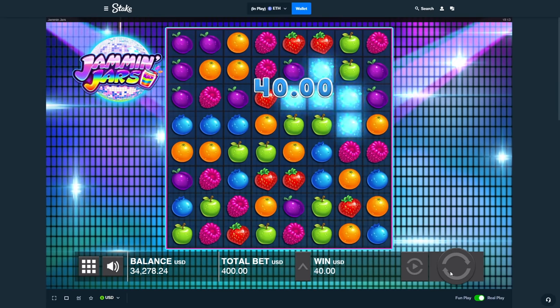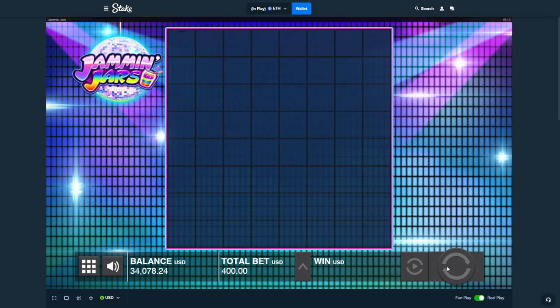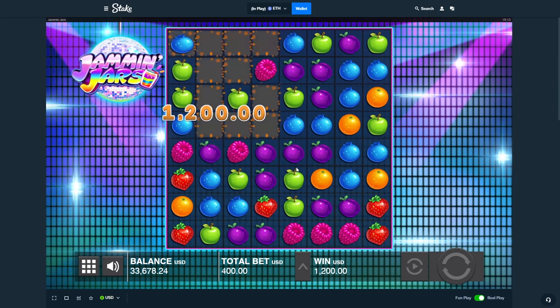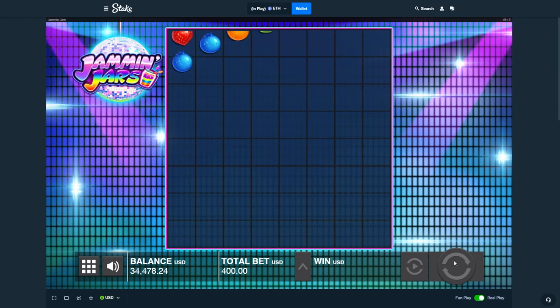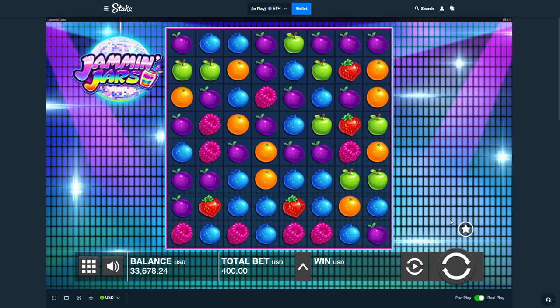A lot of dead spins. Alright, 33.6 — big 12 hundred. How little jars is it? We saw one jar, right? Yeah. Crazy.